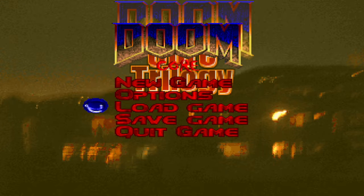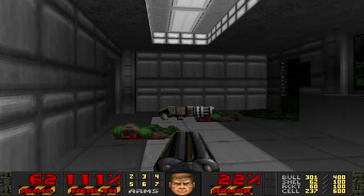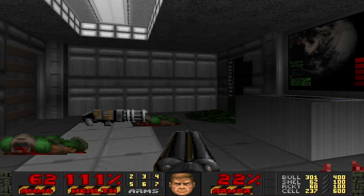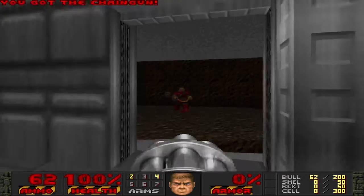Hello, we're back to playing the Doomcore trilogy, and currently we are on the second episode of Reverie, which is called Armageddon Valley. I was thinking, even though I removed the death exit, I wouldn't mind starting this one over with a pistol start, so I could make it at least one of these starting over like a new episode.